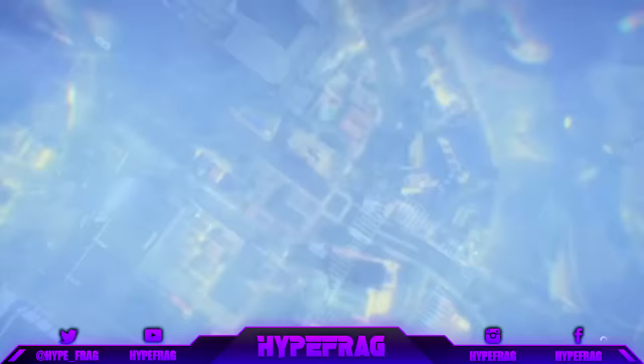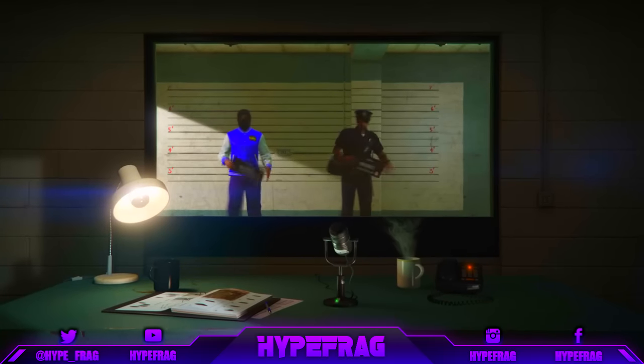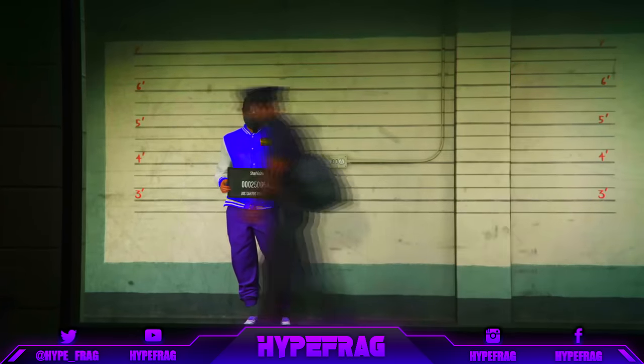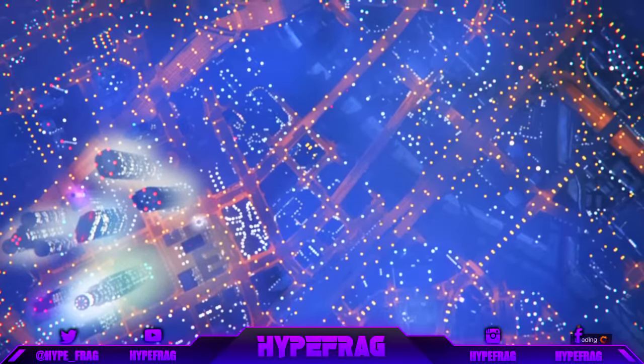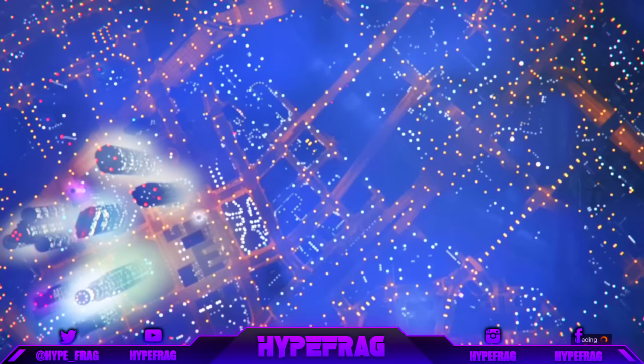Once you've changed to that outfit, go and swap character. It will bring you to the character selection screen and your character won't have the checkerboard shorts straight away, but select your male character and once you spawn in — it does take a bit of a while — you will notice that you have the checkerboard shorts.